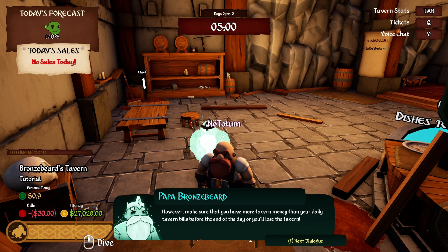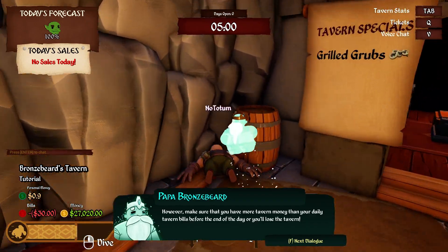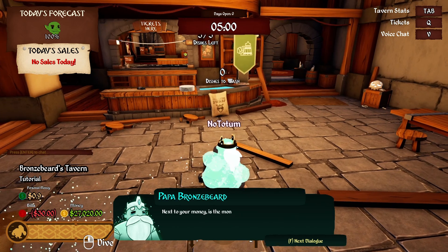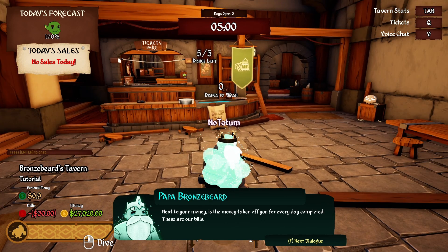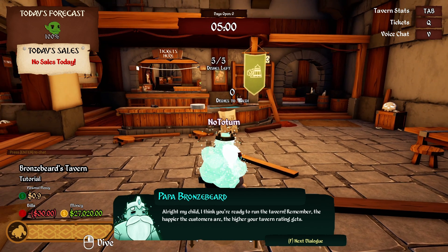I have 90 cents — that's my personal money. Next to your money is the money taken off you for every day completed — those are your bills. All right my child, I think you're ready to run the tavern. Remember: the happier the customers are, the higher your tavern rating will get.